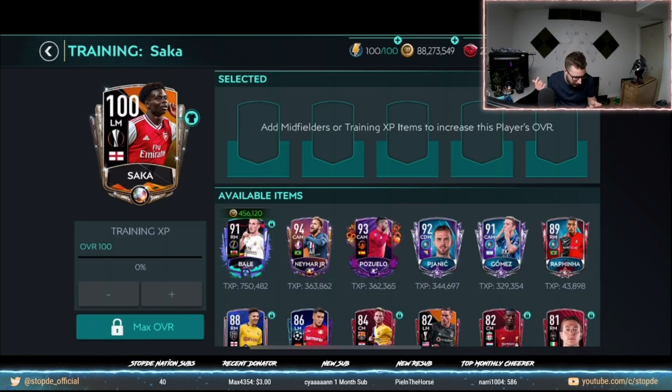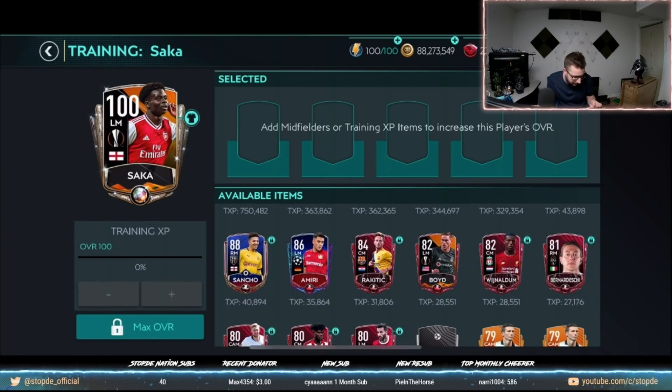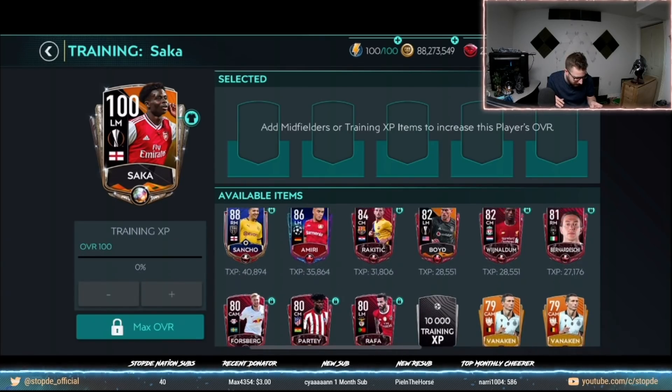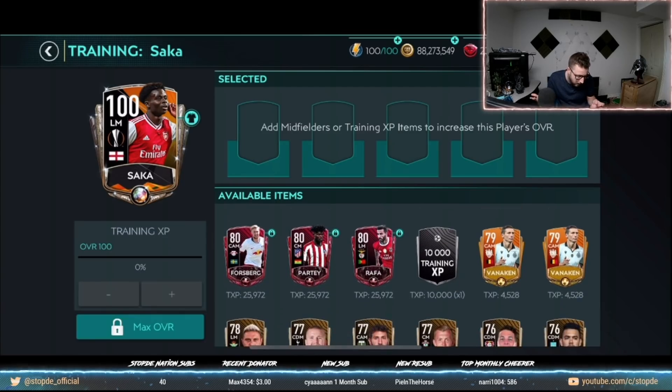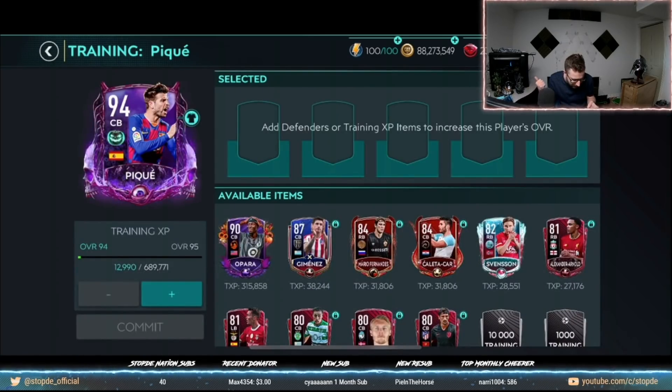Players that haven't been trained before show their starting base training value. You can see Neymar at 363,000; 93 overall at 362,000; 92 at 344,000; 91 at 329,000. Then it drops significantly: 89 is just under 44,000; 88 is 40,000; 86 is 35,000; 84 is 31,000; 82 is 28,000; and 87 on defense is 38,000.